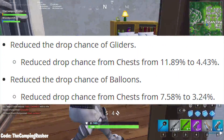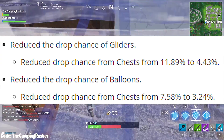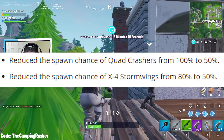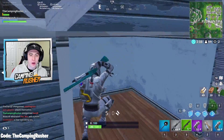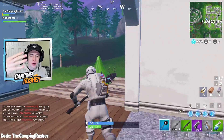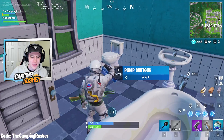They also reduced the drop chance of gliders from chests from 11.89 to 4.43, and reduced the drop chance of balloons from 7.58 to 3.24. On top of that, the spawn chance of quad crashers was reduced from 100% to 50%, and storm wings from 80% to 50%. When they said they were going to nerf the spawn rate of mobility items, they were not lying — that's five big mobility item nerfs. I'm glad they didn't touch the jump pad though.